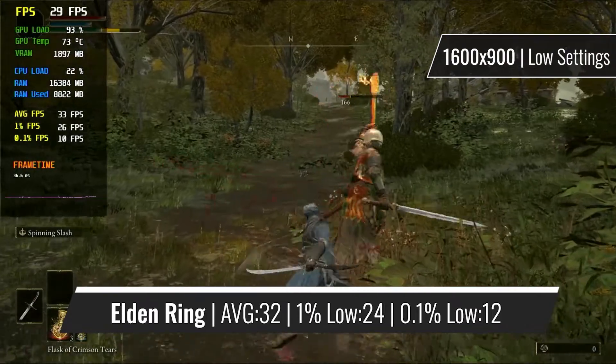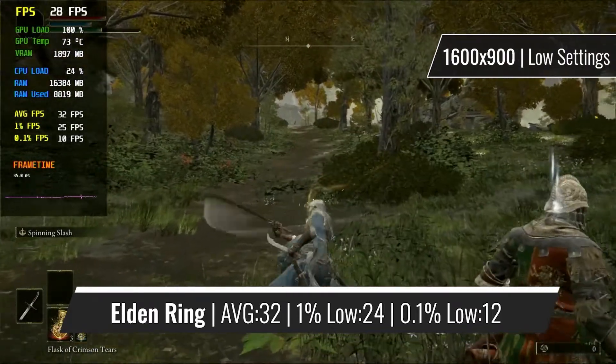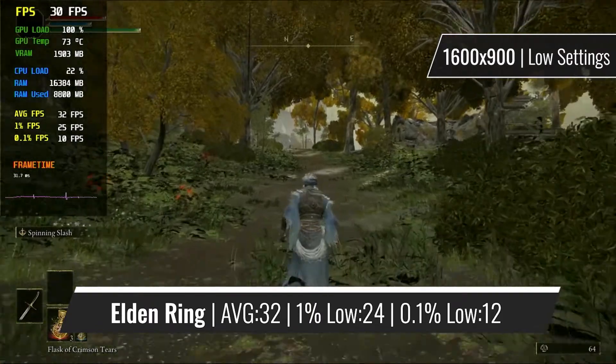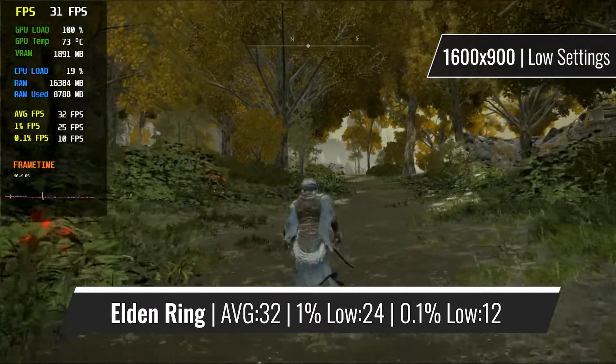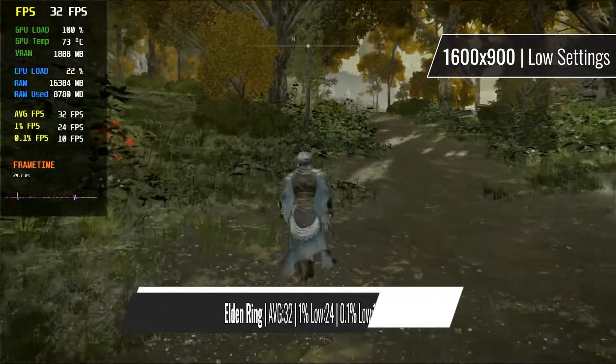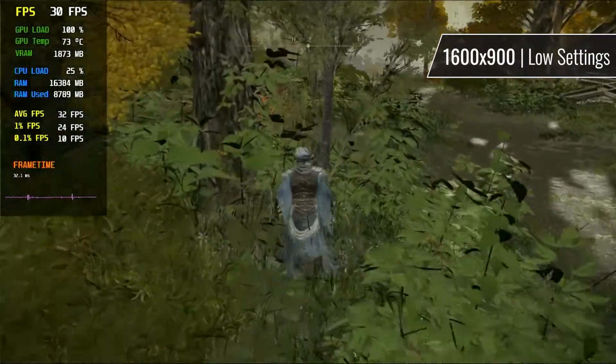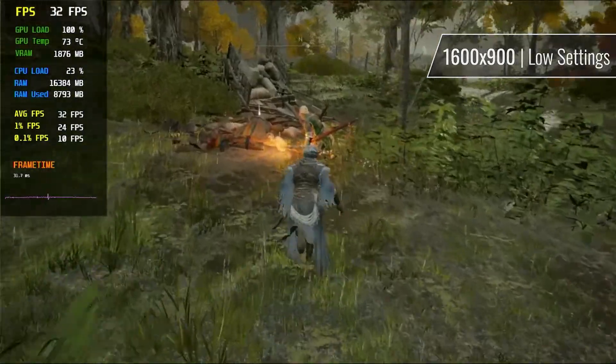One of the most popular titles of recent times is certainly Elden Ring. Regardless of its very decent graphics quality, the RX 550 handles the game pretty nicely — of course on the most reduced settings the game allows, but with a 900p resolution. This means that you still have some room to adjust if you don't like playing on the edge of 30fps most of the time.